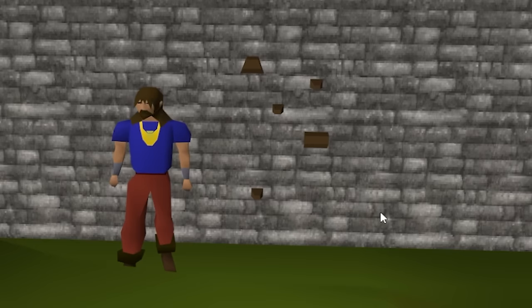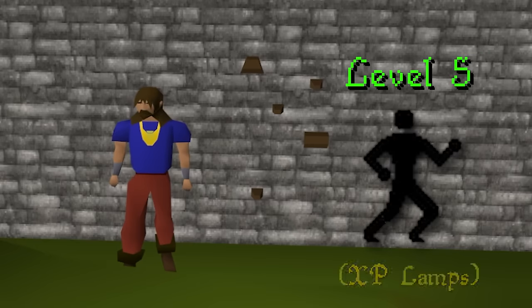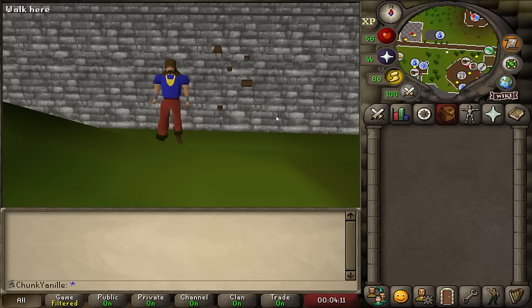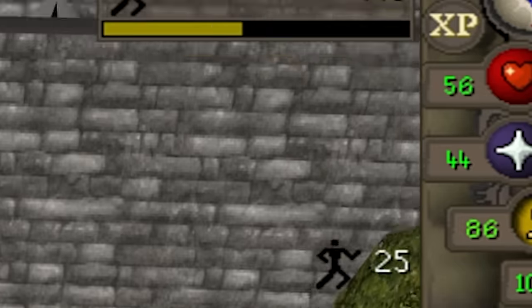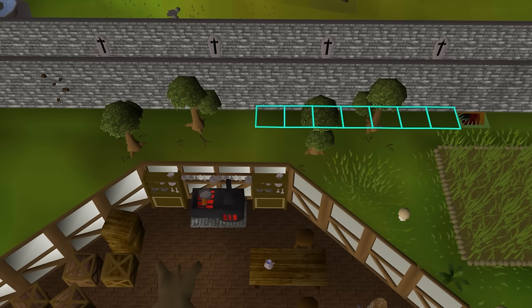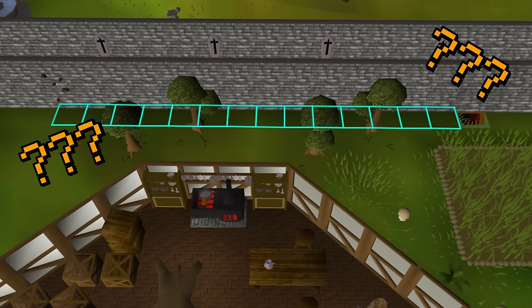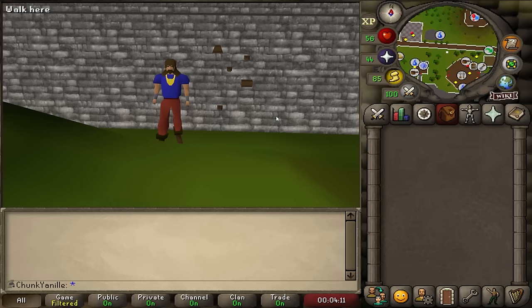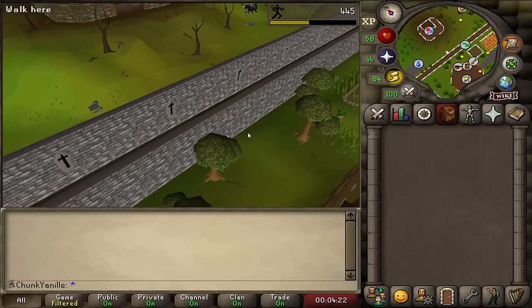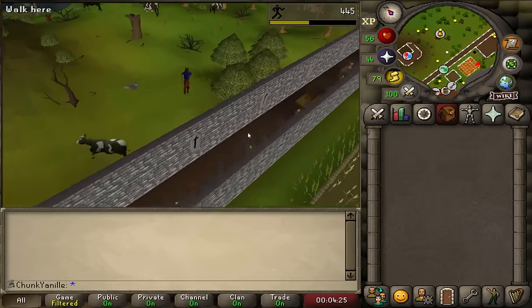Before we can start smithing, I need 10 magic levels to unlock super heat item, since half my supplies are ores. That'll be one of the big goals for this episode alongside agility. Last time we left off I had finally lamped my agility to level 5, because of these weird rocks — an agility shortcut that requires level 5. They don't even have an animation; you just teleport through the wall and get 25 agility XP. They're not even marked on the map, and they're about 10 tiles away from another shortcut that does the exact same thing. Since they give 25 XP per climb, I have a repeatable agility training method. I'm going to time this and see how long it takes.